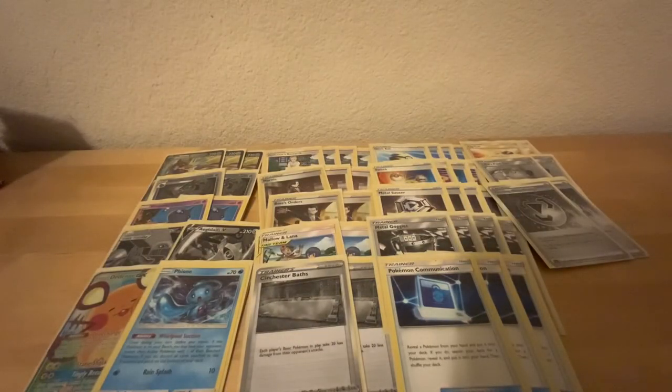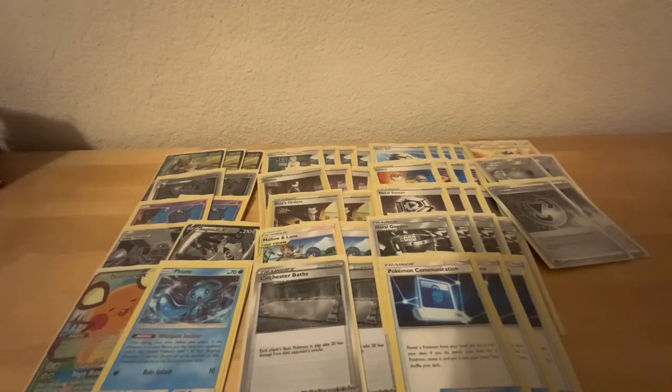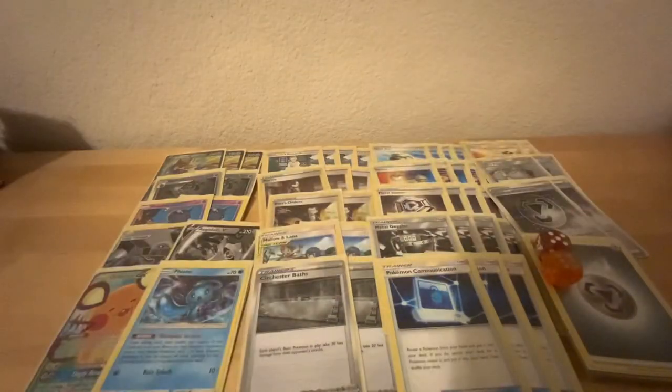We have two of the new Coating Metal Energy, which removes our weakness — going to be very, very good against those fire matchups. And then we have 11 basic Metal Energy to wrap up the list.